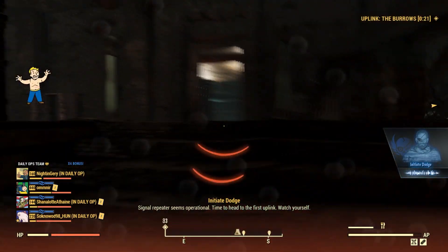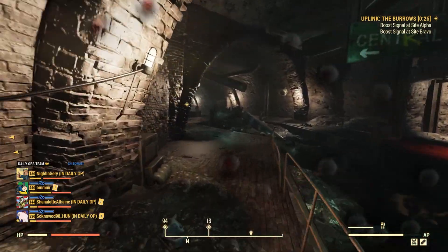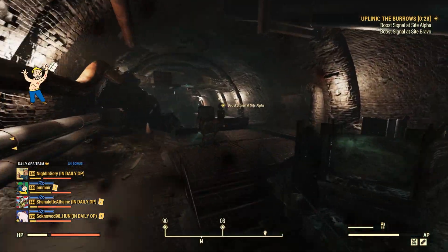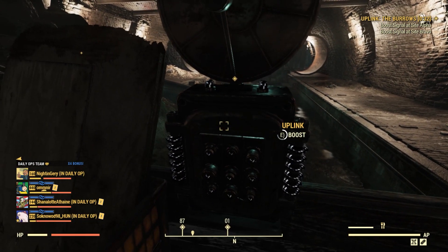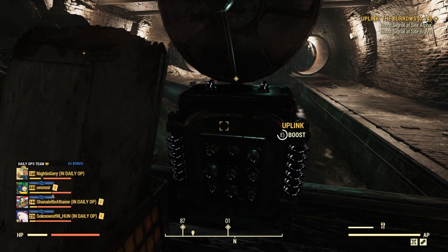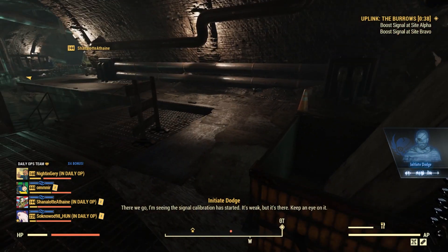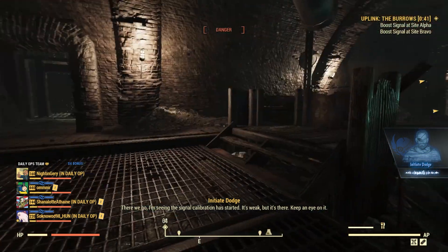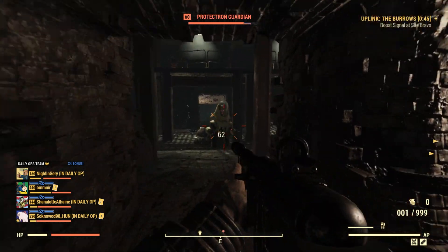I know the map layout so I'm just going to run through. You can ignore all of the enemies by the way — you don't need to kill them. The only enemies you need to kill are at the very end of the dungeon: a boss enemy and some guards protecting it. Other than that you can ignore the bots, because they respawn in unlimited amounts.